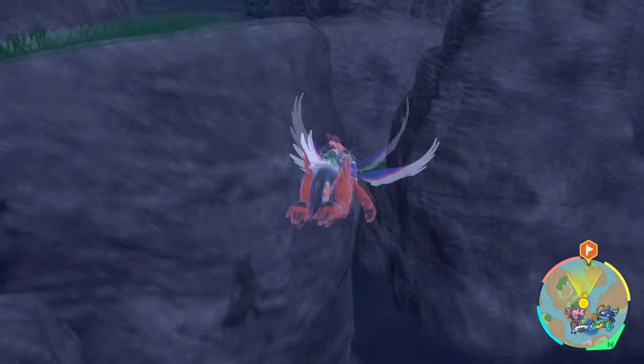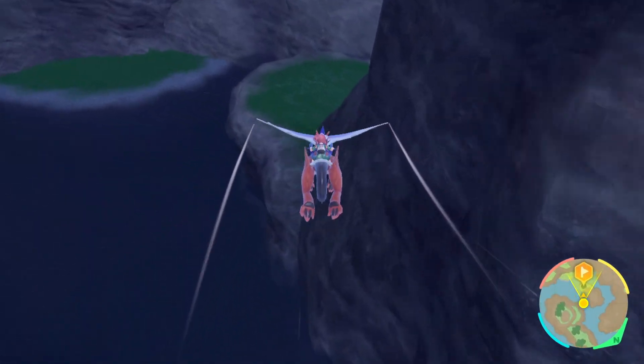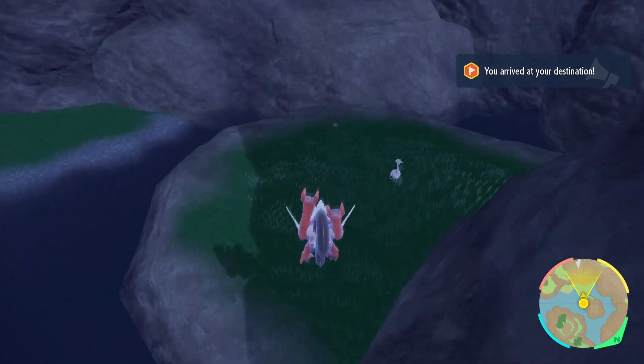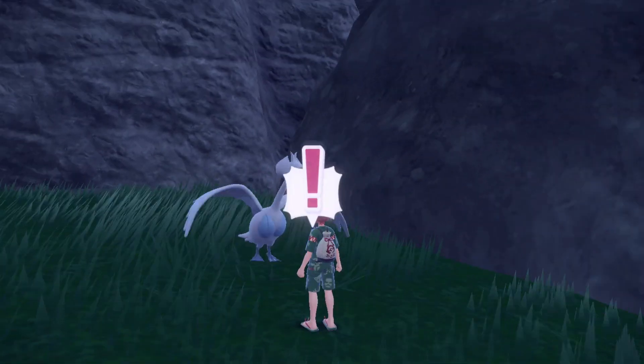You just want to jump off and fly over here. You can actually fly over to the Katakami Hall as well — equidistant. There's a guaranteed Swanna spawn over here, so it's very easy.